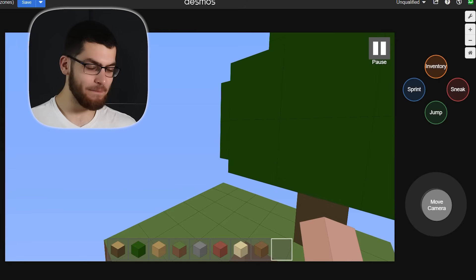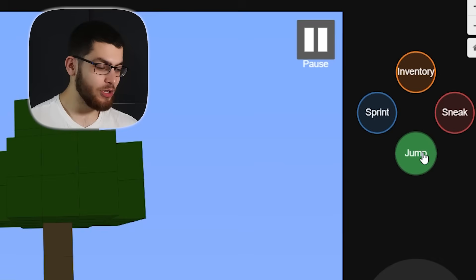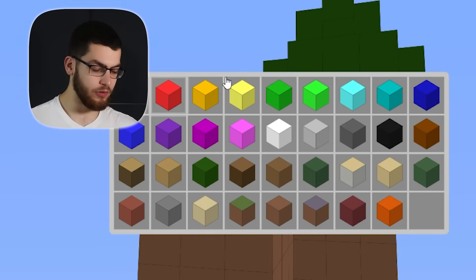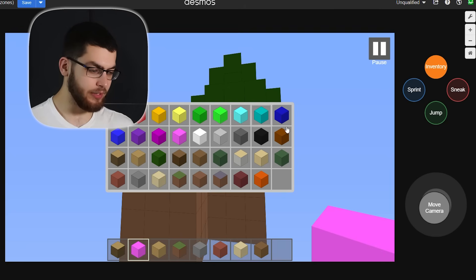Let me see if I can full screen it. This is insane. So we have four buttons here: we've got sprint, jump, and sneak, and inventory, and there's all these blocks that you can choose from. So you can just pick a slot in your hotbar, then select the block you want, and you can start building.